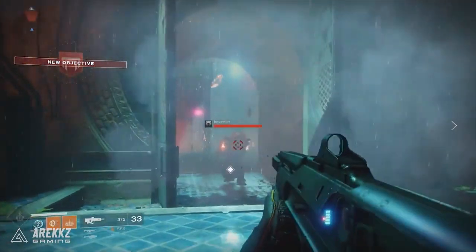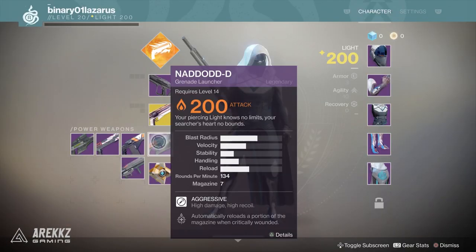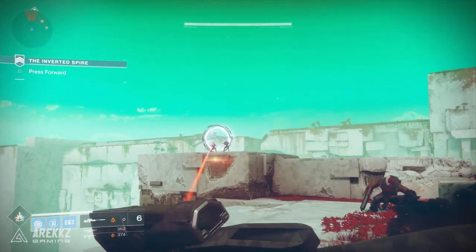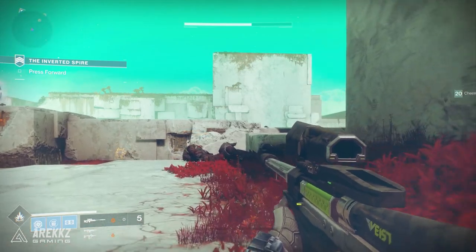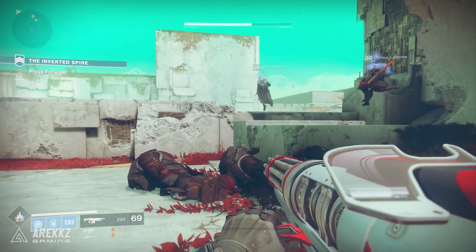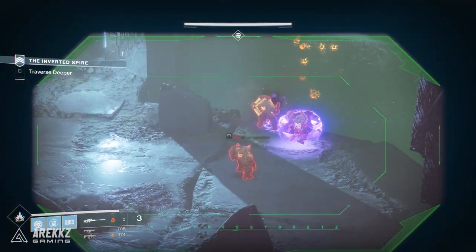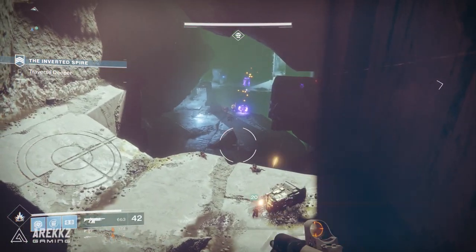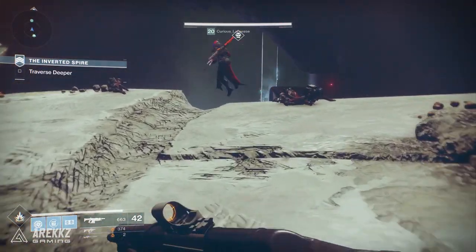Finally, the sniper we had a chance to play with also belongs to the Veist foundry — the Nadod-D. This one deals solar damage, has a seven-round magazine, and fires 134 rounds per minute. It comes with aggressive perks: high damage at the cost of high recoil. It also automatically reloads a portion of your magazine when you are critically wounded, which could make it great for boss encounters — if you take heavy damage but trigger a cheeky reload, you could trade the burst damage for more sustained DPS.